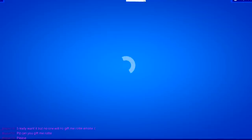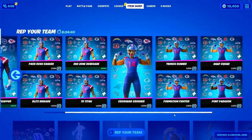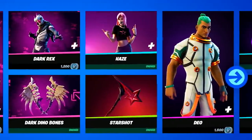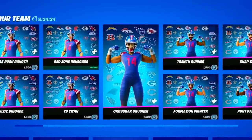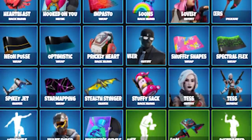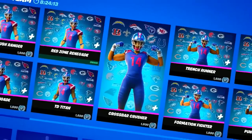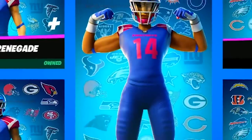From the latest Fortnite update this week, we got a bunch of new cosmetics — not really new Item Shop cosmetics, but we got the NFL skins and all the NFL cosmetics because of the Super Bowl going down on Sunday. We also have numerous Valentine's Day skins leaked, as well as a Valentine's NPC coming into the game. Because of all these new cosmetics, Epic Games had a little glitch and actually gave out a free pickaxe.